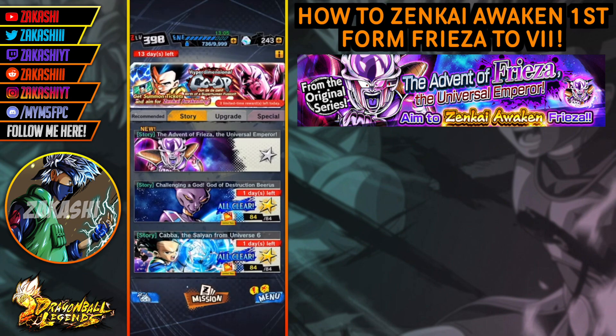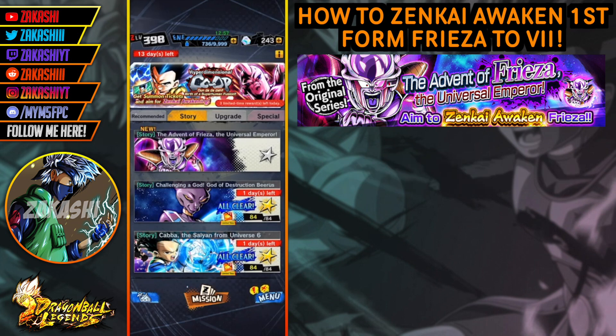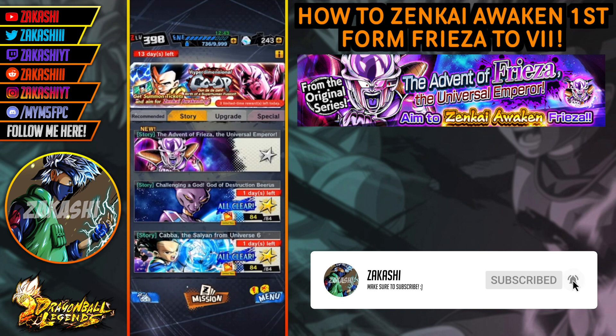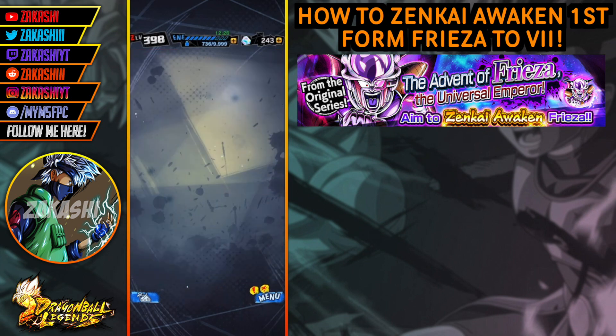My name is Akashi and in this video we're going to be going through the Advent of Freezer the Universal Emperor. It's going to be a quick guide showing you what to do so you can get the EX First Form Freezer to actually Zenkai 7 as fast as you can. I'm going to keep it very brief and give you all the information you need as fast as I can.